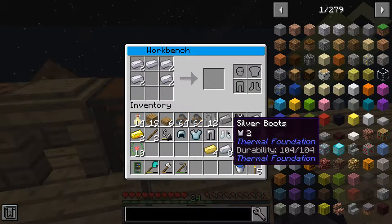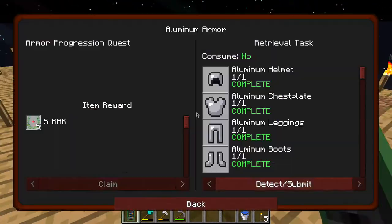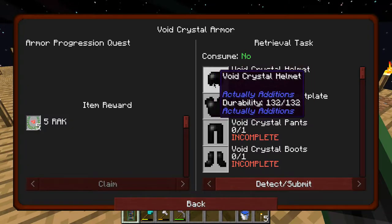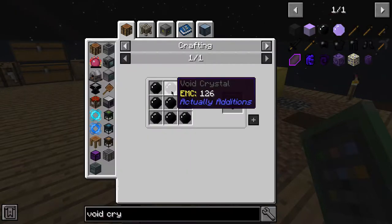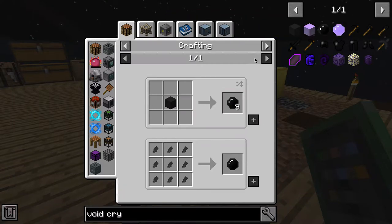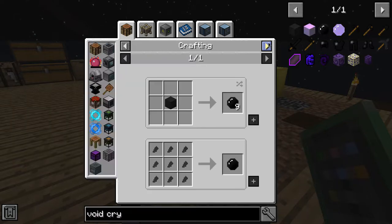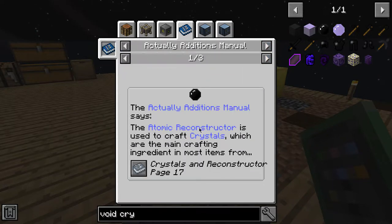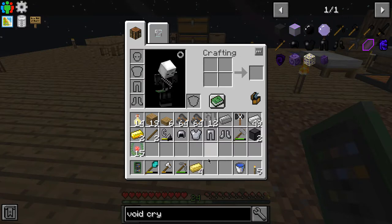Alright, I got the aluminium here now so let's quickly do this and then we'll be ending the episode. Actually I just want to quickly check out what this void crystal stuff is - let's clean that up and see what this is all about. Void crystal... okay, we'll probably have to make it out of blocks if I was to guess. So we will be needing an atomic reconstructor.